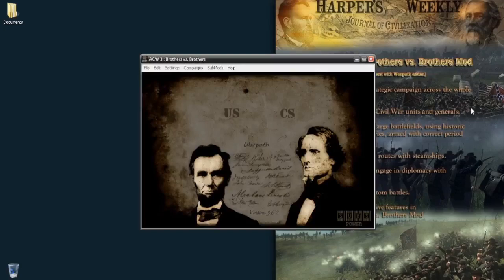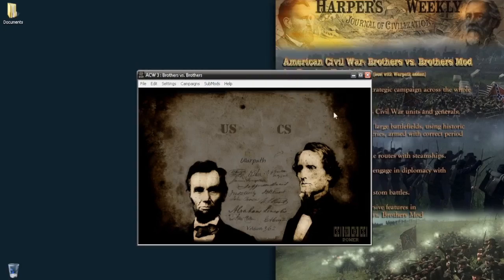With that out of the way, let's open up the launcher. Here we have the launcher of American Civil War 'Brothers versus Brothers.' It is very important to note that you have to have Steam open for this to work. If you want to play the mod, you have to do it with Steam open and do everything we're going to do right now with this launcher. Make sure Steam is open — that's a very important step.